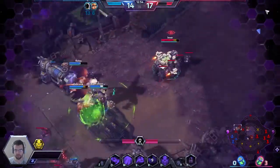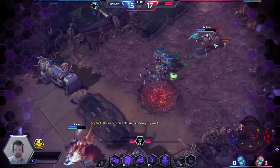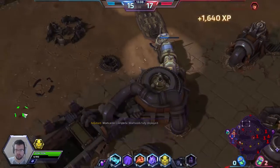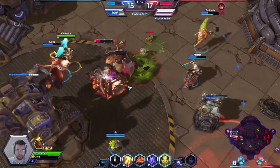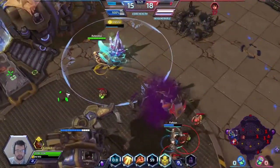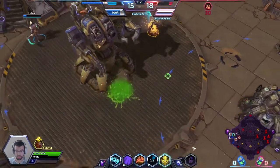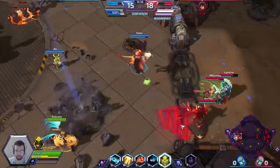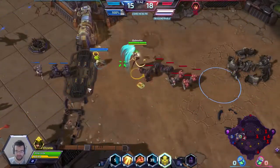Xul is going to get her eventually. They used three different ults on her and she's still not dead. Hammer is perfectly balanced. Let's kill that boss — you deal damage and I'll heal you, that's a great deal. She's dead — I'm gonna encase her in Crystal Aegis to save her. Chromie just filled up my energy bar basically instantly.